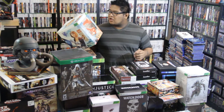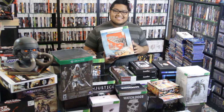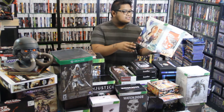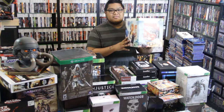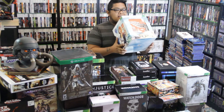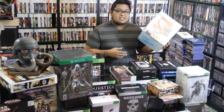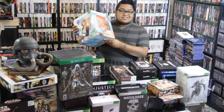Right here we have the Bioshock Infinite Ultimate Songbird Edition. This thing came with a big badass Songbird statue — really awesome, I actually have it right there. It also came with a Murder of Crows keychain, digital soundtrack, DLC, a handyman figure, lithographs, art books, and all sorts of stuff. The box is awesome, full of really gorgeous art — it even has alternate art inside. It's just all around a really cool Collector's Edition, though it was a little pricey.